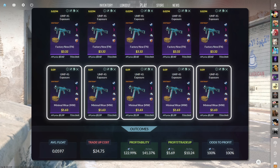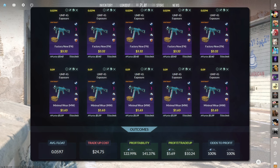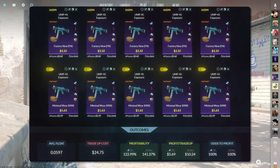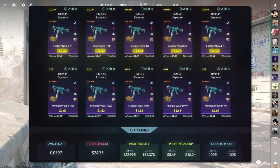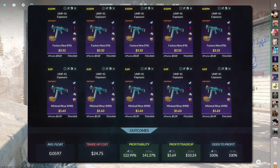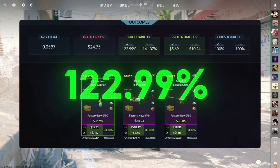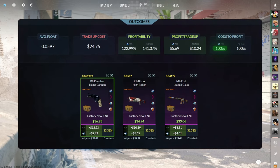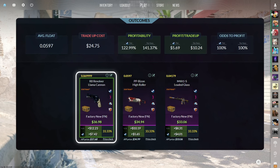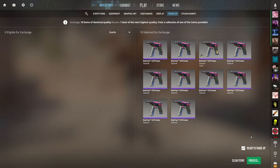The ninth trade-up consists of five StatTrak Factory New and five StatTrak Minimal Wear Restricted skins from the Spectrum 2 case, below 0.0597 average float. Keep the Factory New skins below 0.0294 float and the Minimal Wear skins below 0.09 float. Get the StatTrak Factory New skins for three dollars and 32 cents or less and the Minimal Wear for a dollar and 63 cents or less. This costs just under 25 dollars total with 122.99% profitability and 100% chance to profit. All three outcomes net over four dollars — the best is the StatTrak Factory New R8 Llama Cannon at seven dollars and 42 cents of profit.